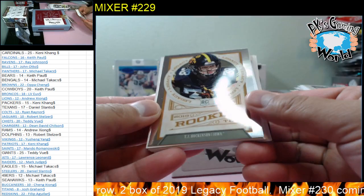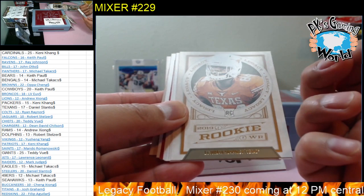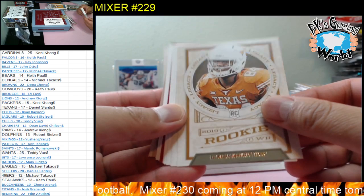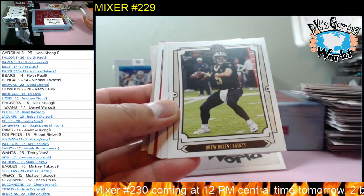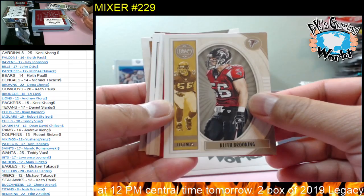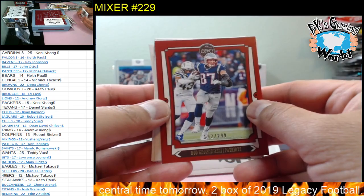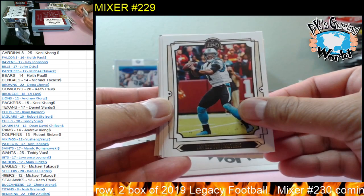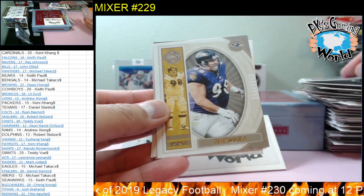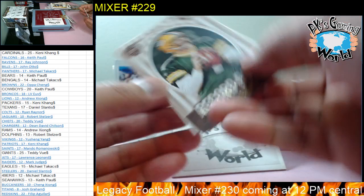TJ Hockenson rookie prism — not numbered, nice. Phil Lindsay, Jordan Humphrey, Devin Singletary, Drew Brees, Ezekiel Elliott, James White, Dak Prescott, and Rob Gronkowski, 192 of 299. Riley Ridley, Ed Oliver, Melvin Gordon, Cam Newton, Philip Rivers, Josh Allen, Tony Segrosa, Brett Favre, Ryan Finley, and AJ Brown.